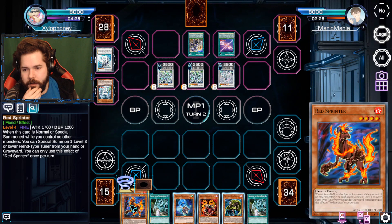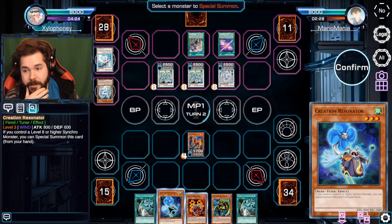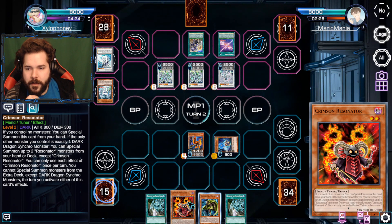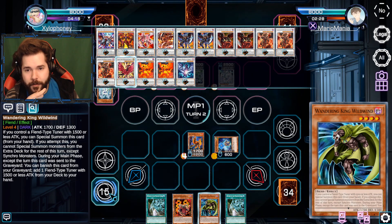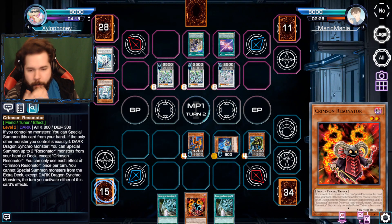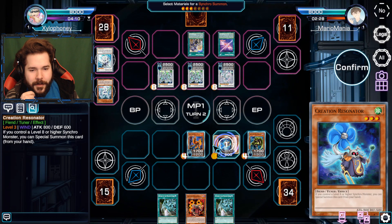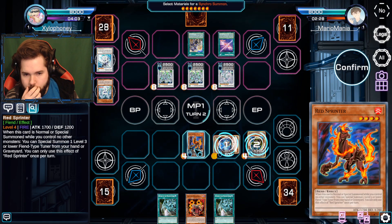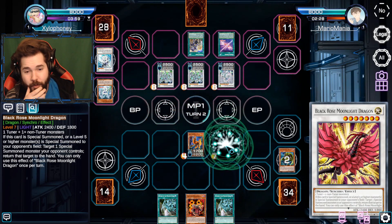So people say. We're going to normal summon the Red Sprinter, activate his effect to summon Creation Resonator. That card's not going to be of any use here - I already messed up. But we're going to do everything in our disposal. I had a basic play thought - I was going for a bigger play but forgot the first line of Crimson Resonator. I knew what I was doing, chat, it just didn't work. We'll use all three to go for that.